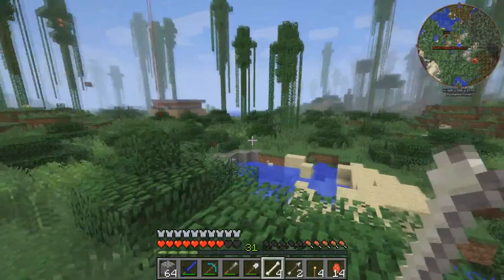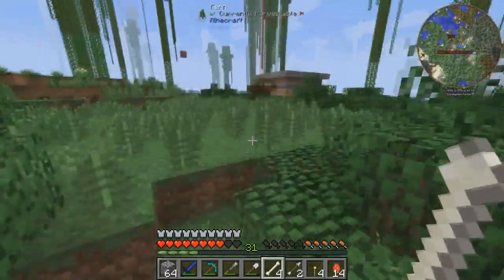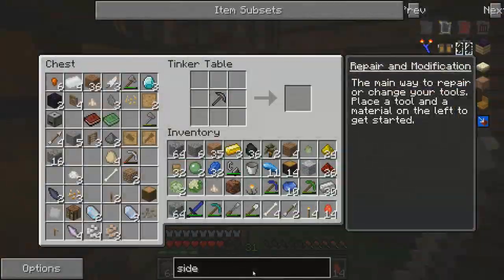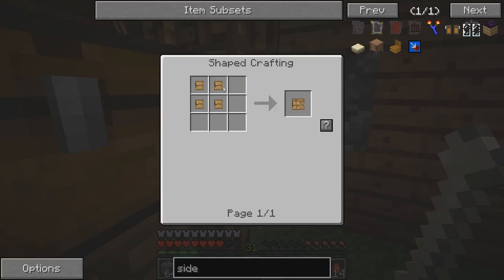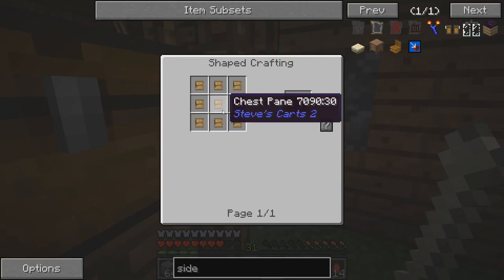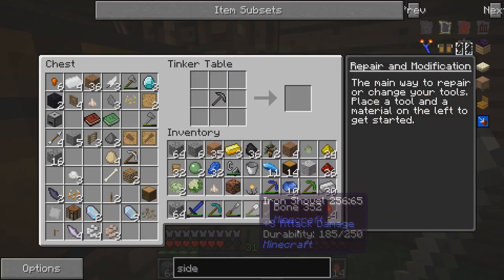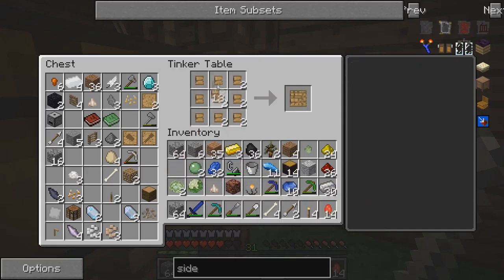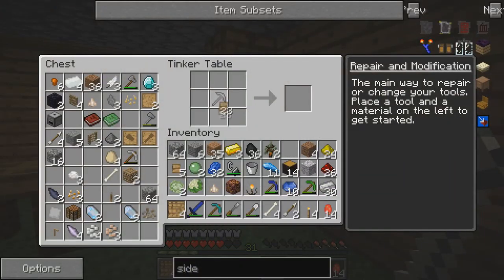I'm just gonna go grab some wood over here - three should be good enough. I'm gonna head back and we should be able to make a bunch of those chest panes and then turn them into side chests, which are gonna be really helpful for storage. Yeah that makes 32 of them. We need two tiny ones, two large ones, and a bunch of huge ones. Okay, I don't know if I have enough with all that.